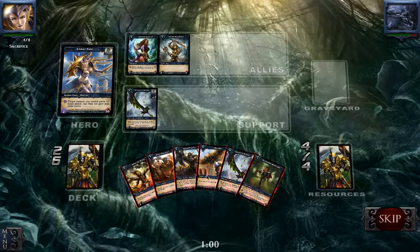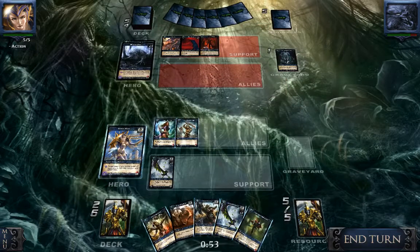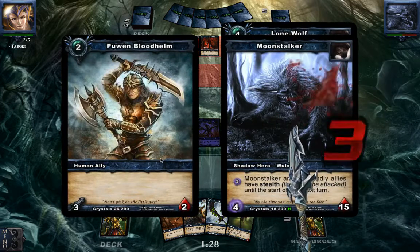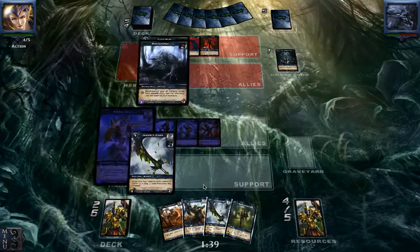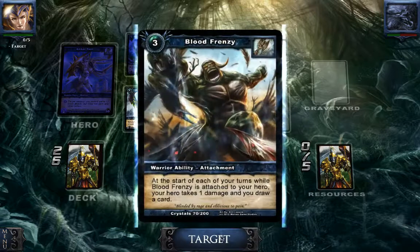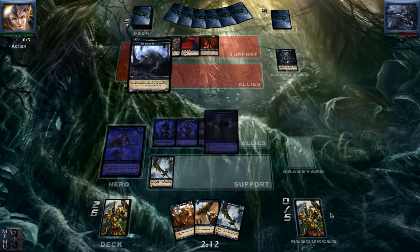It's a pretty big stall back, I guess. Let's just keep one Blood Frenzy, and we'll attack him for three more. To let our hero attack, I can drop out the Fleet Footman here. We're going to use the ability, shovel back a Blood Frenzy, and attack him for two more, taking him down to 10.